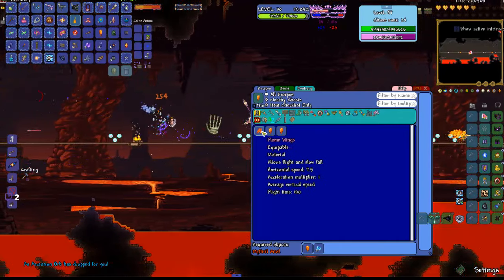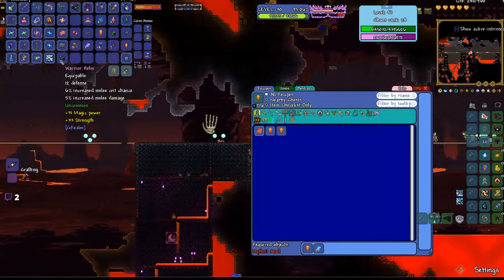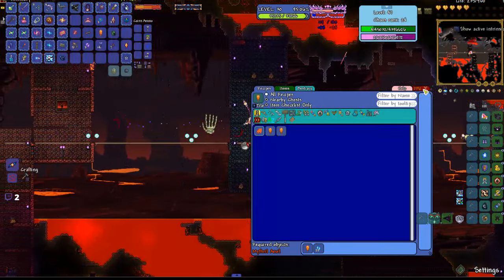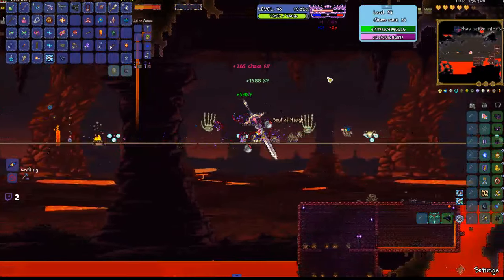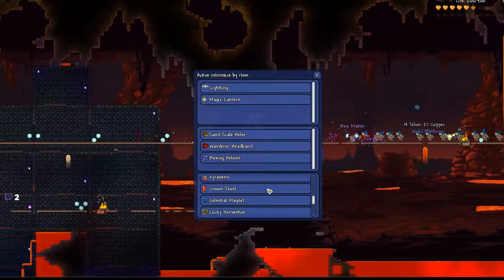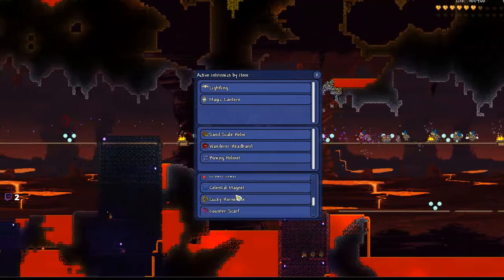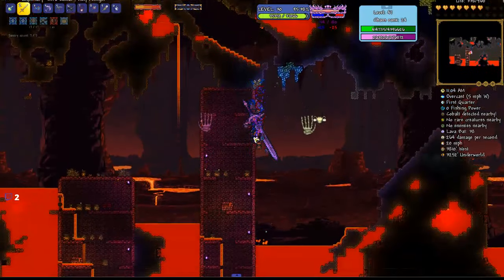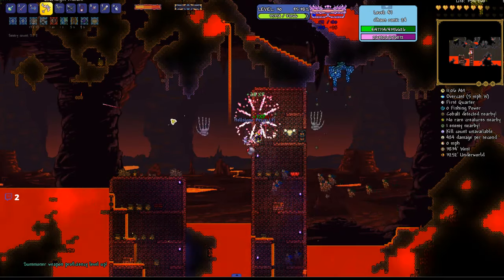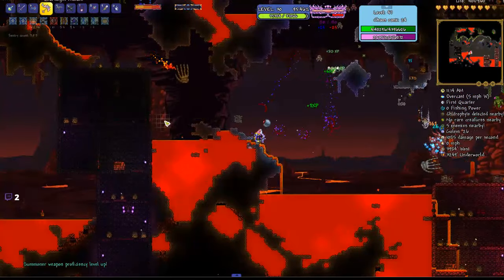I'm not sure what the exact stats of my current flight are, but it's probably most likely better. I'm a little confused about what happened to my water walking — well, lava walking I guess. Summoner weapon efficiency is up. Wait, I'm already under the jungle — cool, nice. That's gonna be problematic.